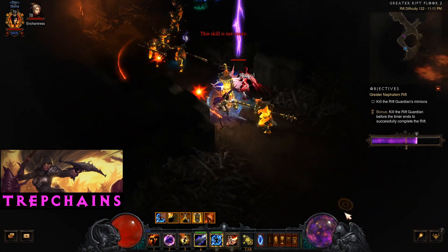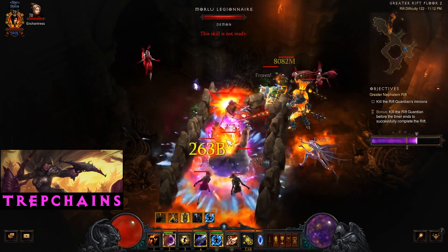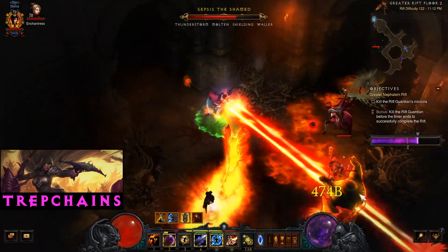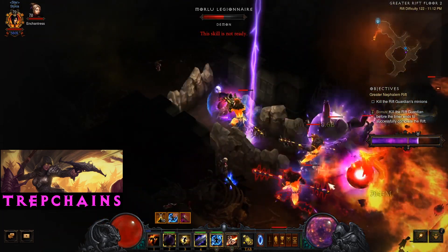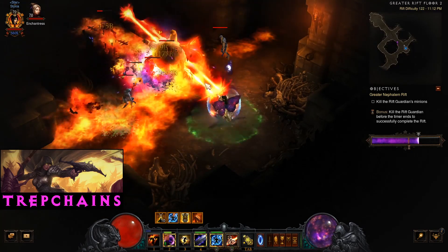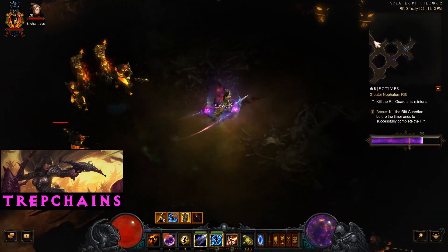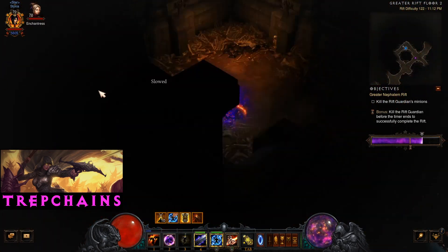Horrible mobs. Fill it in here — that's where we're going to put our Hydras. Not a very good place to be in terms of keeping Squirts up. That one's got a shield up. This trash isn't great for me — just keep pushing through.